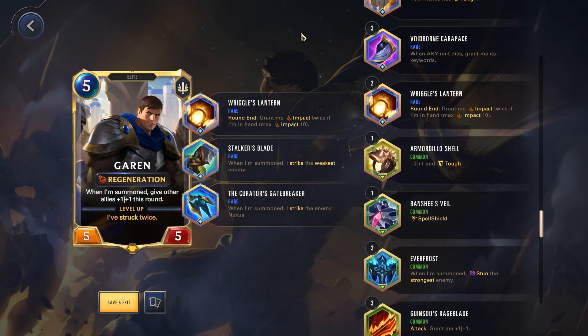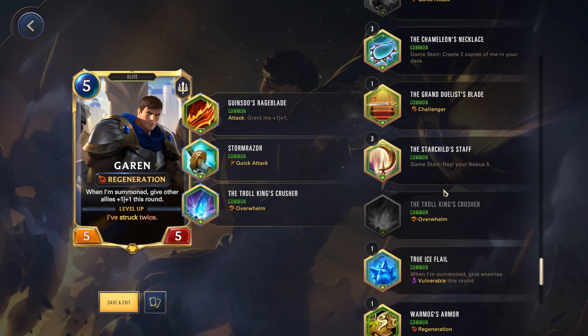In the event that you don't have any of those three relics, you can potentially go with this alternative build, or if you're lacking one or two relics from the previous build, swap one or two of these out. I personally enjoy Rigor's Lantern — Garen is a champion that comes in pretty late at 5 cost, so he's going to be sitting in your hand for quite some time, so why not give him some extra stat buffs by slapping on a Rigor's Lantern. Stalker's Blade and Gatebreaker are both pretty good and should be used in tandem if possible because both will strike twice, allowing Garen to level up on the same turn you summon him. Stalker's Blade will strike the weakest enemy, whereas the Curator's Gatebreaker will strike the enemy Nexus.